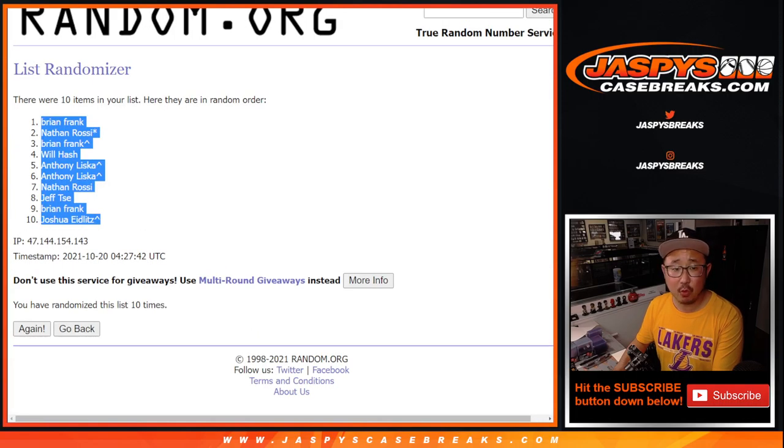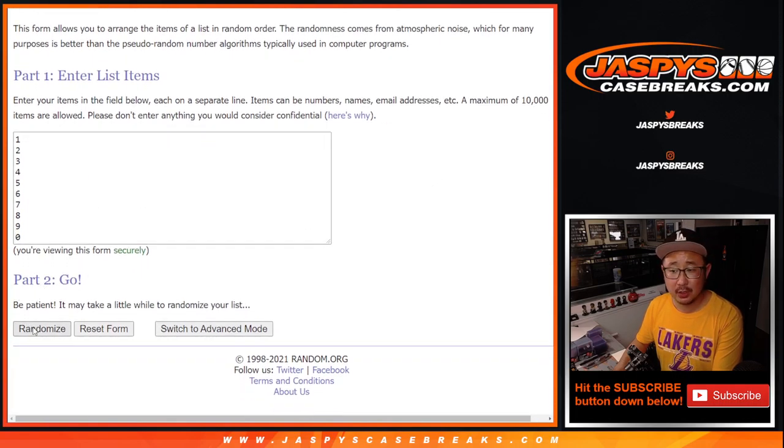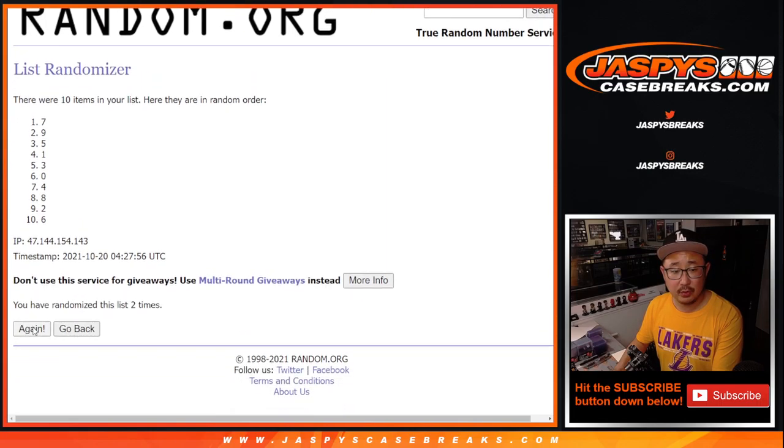Six and a four, ten times for the numbers. One, two, three, four, five, six, seven, eight, nine, and tenth and final time. We got three down to five.